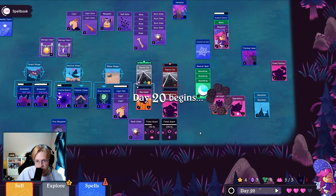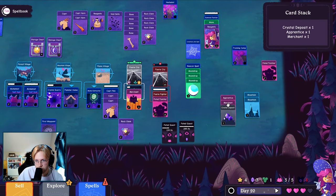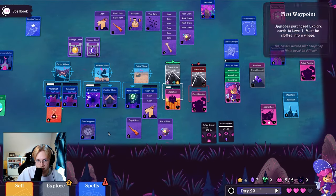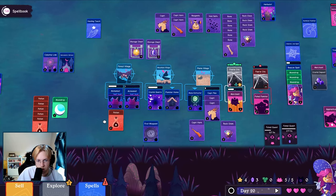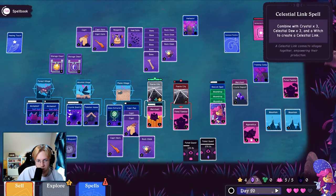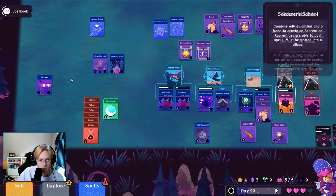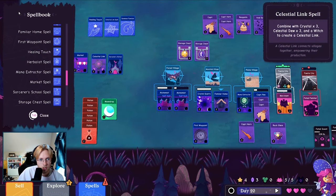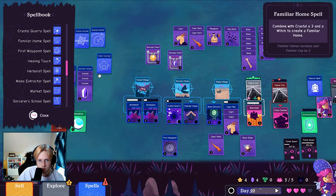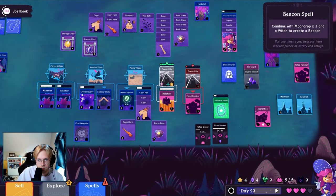Day 20, all right. Crystal deposits — wait, you can do that? All right, we need another familiar home. So we need the location, and then we need to build — okay we can get this over here, this over here. Oh we might fail the quest. Familiar home spell: crystal three and a witch.